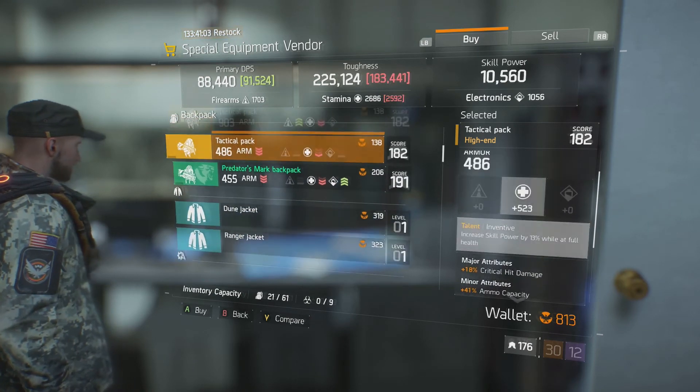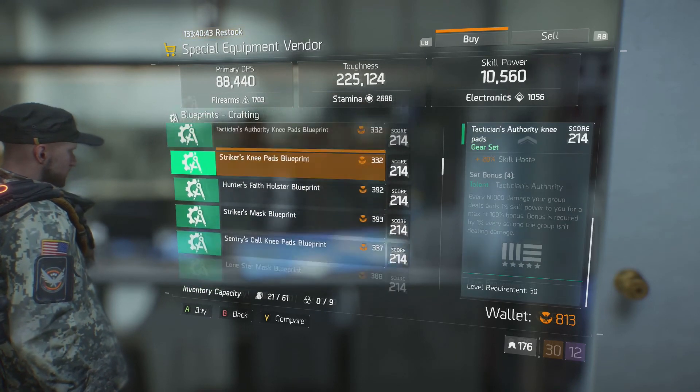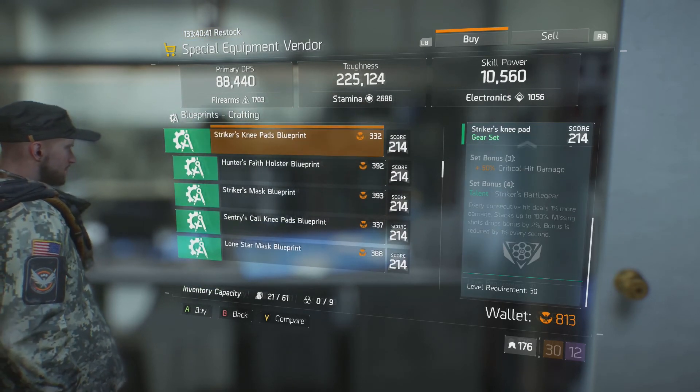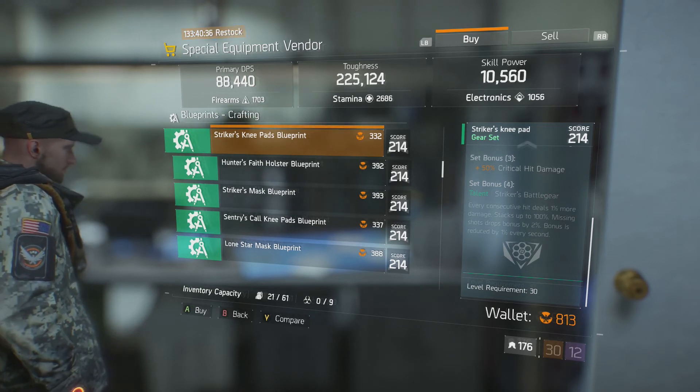So that's about it for the base of operations. As always, he has the 214 blueprints, which aren't really worth grabbing unless you just want to try things out, because they're only level 31 — whereas everything else we've looked at is level 32.